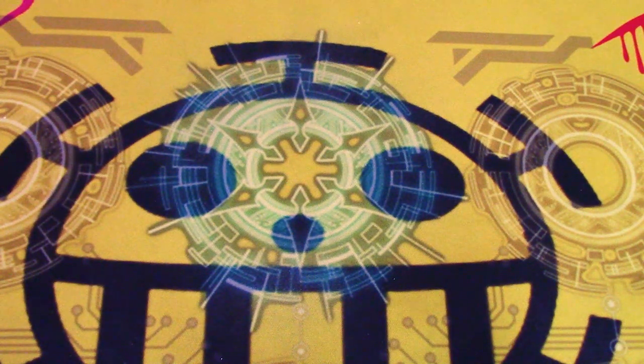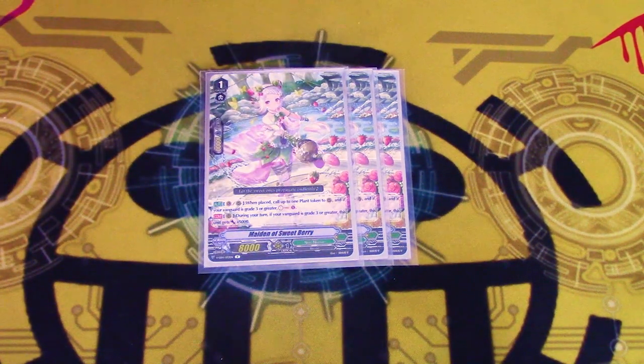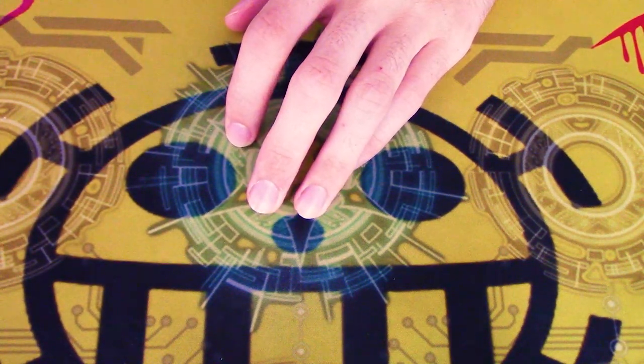Four copies of — what's that one card? — Mirka, but better, because you get to Soul Charge instead of Soul Blasting to do it. Also it gets 5k if your Vanguard's grade three. But it's really just the free Soul Charge and token that you want.